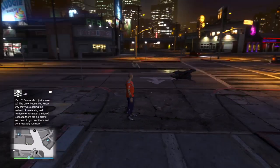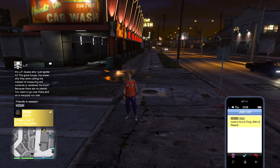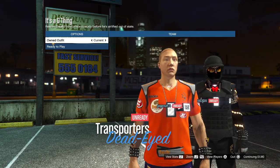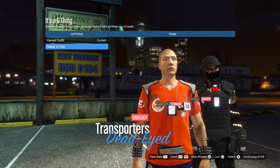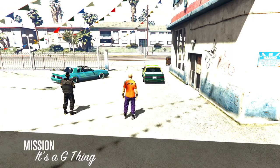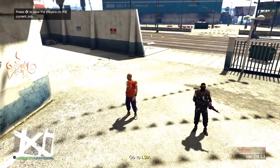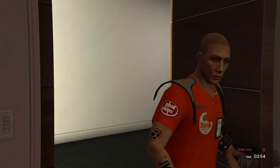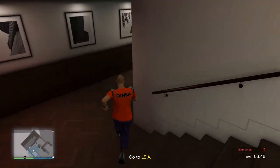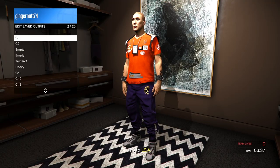Back online, this is the result. Start the merge job and invite a friend. Set the clothing to player save outfits. Now, go over the merge spot and back. Ready up and go save the outfit into your apartment. Save the result as your new C1. Fail the mission so you won't get into bad sport, then get back into an invite-only session.